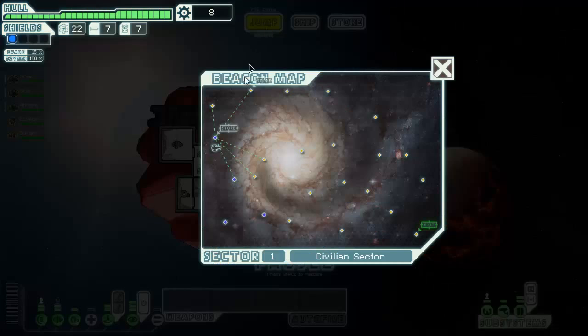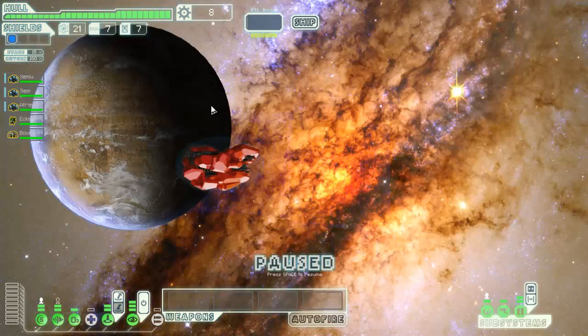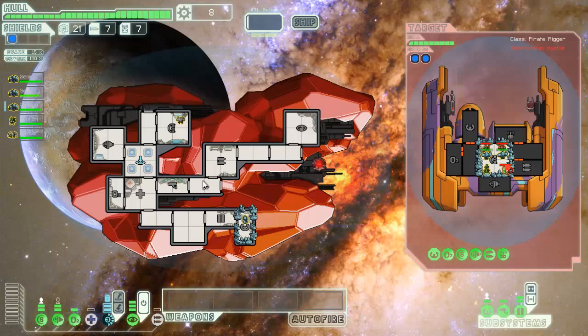I'd like to eventually get a boarding drone - that'd be amazing with this build - or a defense drone. I need to get more shields as well, obviously a big one. So we're gonna start by popping them all in the shields. I need to start paying attention to who's locking down - I'm not used to having more than one crystal.